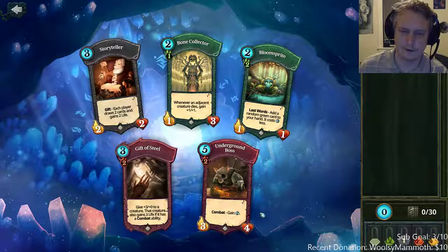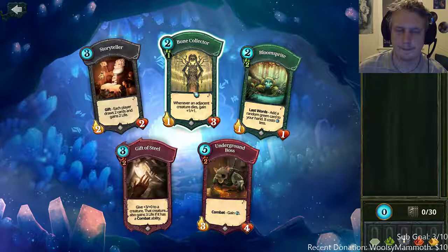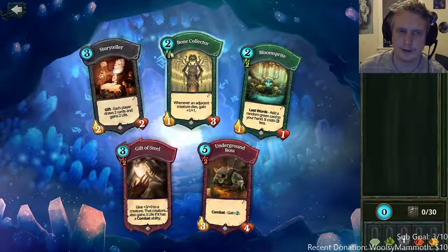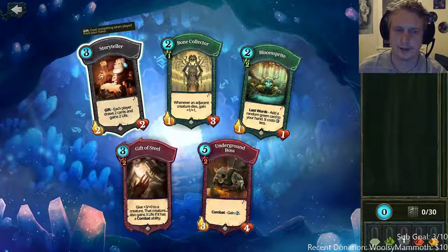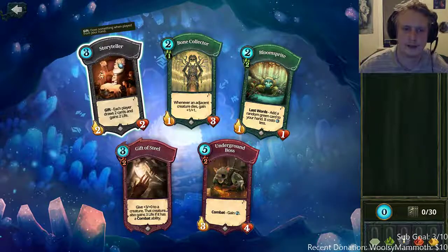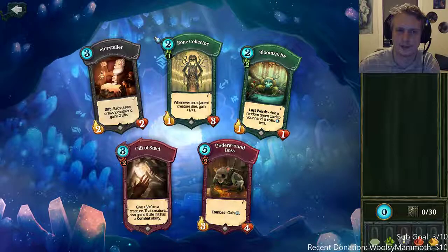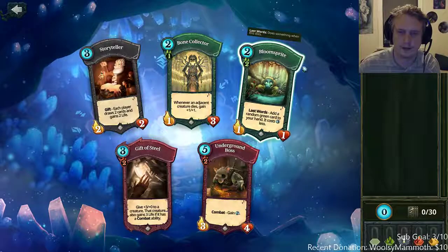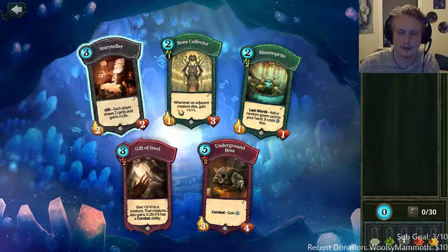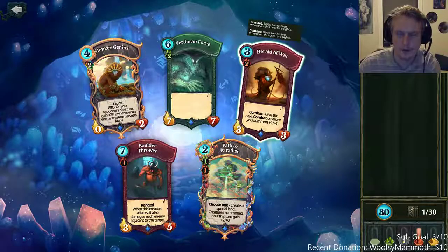Underground boss is now nerfed — it used to be a 3/5. Bone collector is okay but not super great in Pandora. Storyteller is awful in Pandora because when they draw two cards from it, they can open Pandora with the final shard and gain the three faria — not you — even though it's your turn when you play storyteller. I think gift of steel is the best choice here; plus-three damage can be pretty good.